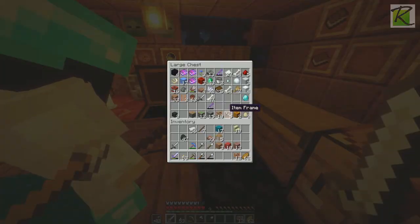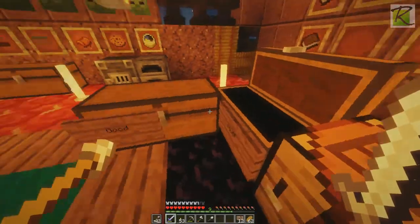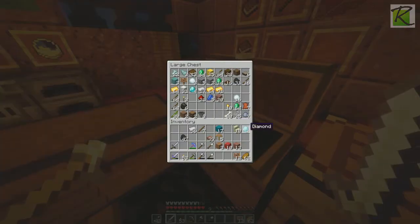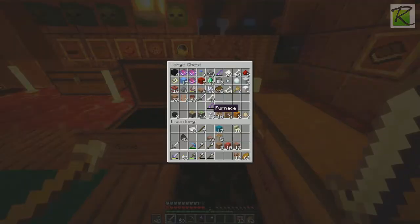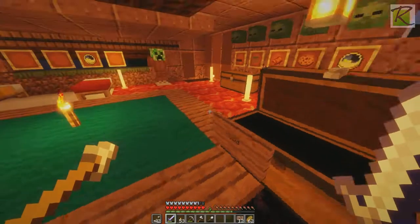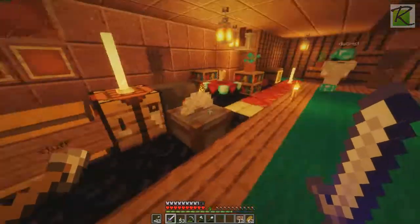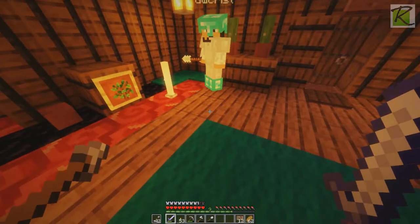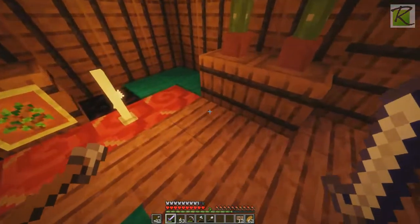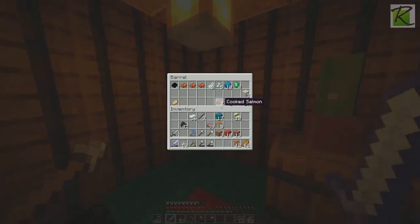I think at one point we might want to reorganize a little bit, because there's like four diamonds in one chest and three in the other, and lapis is in both chests. I just took out all the horse armor and put it in here — check out this chest, this barrel right here. Okay, there's one more here.